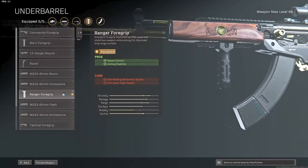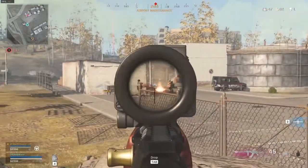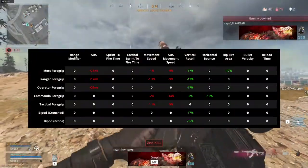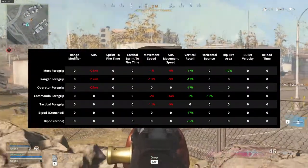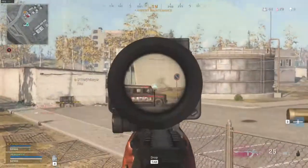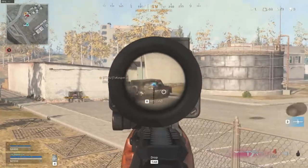Up next, the most controversial one — the Ranger Foregrip. I do see a lot of people running the Commando Foregrip, but let me tell you why this is wrong. The Commando Foregrip is more for horizontal recoil based weapons. The Amex has more vertical than horizontal recoil, so to get the most vertical recoil reduction, you will need the Ranger Foregrip.